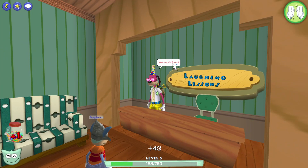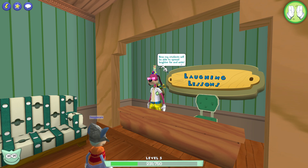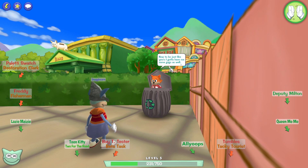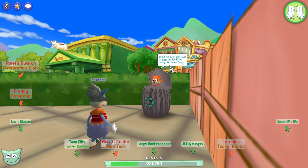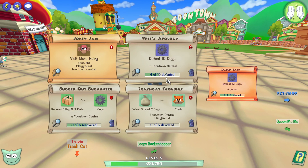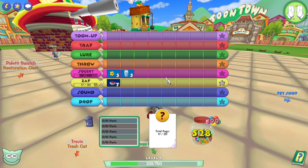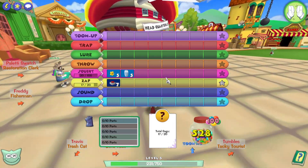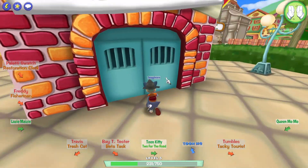Joke repair tools — perfect, I can feel them working already. Now my students will be able to spread laughter far and wide. Now, to be just like us, bring me five level two gags so that I'll be ready for those cogs. So for this task, we need to bring him five level two gags. We don't have the level two zap gag yet so we're gonna have to do that real quick — we're literally a few points away from getting it.